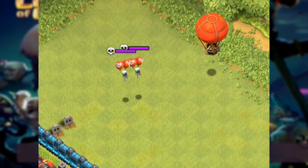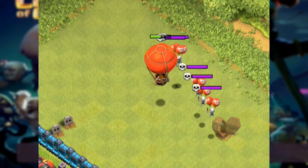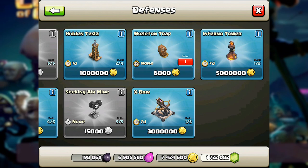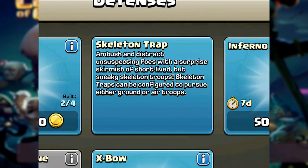Welcome, let's go ahead and explore this new update and see what exactly is making these skeletons tick. I'm excited to see this new update reveal. This trap is only for Town Hall 8 and will come in three levels for ground and air attacks.